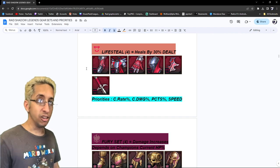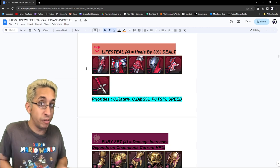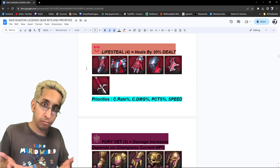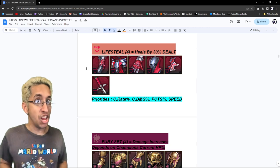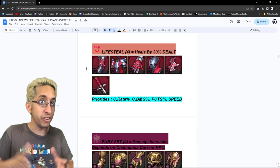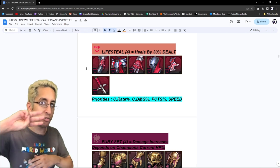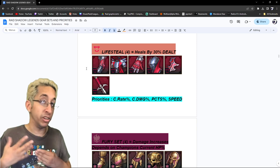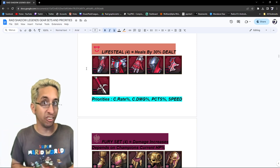Next is lifesteal — heals by 30% of the damage dealt. To do that damage dealt, you have to build crit rate, crit damage, PCTS. You've got to build some percentages to make sense with that crit rate and crit damage so you can actually do the damage dealt. Then speed. Some of these will have three priorities, some four, because if it has four or more they're all very important to put on these sets.